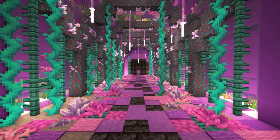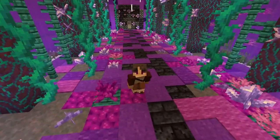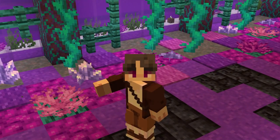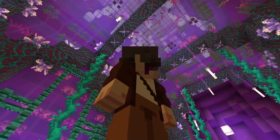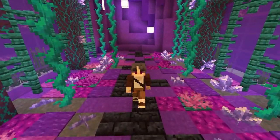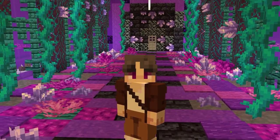We're in the entrance hall to a boss room. It was totally worth it. Look at this thing — we have a fish tank up above, diffused lighting, and all of this really cool extraterrestrial, extra-dimensional foliage all around.